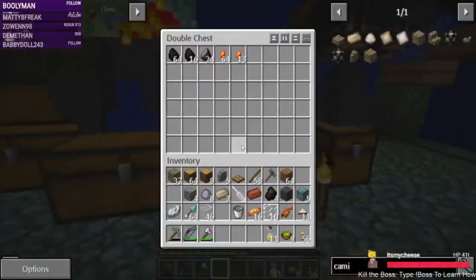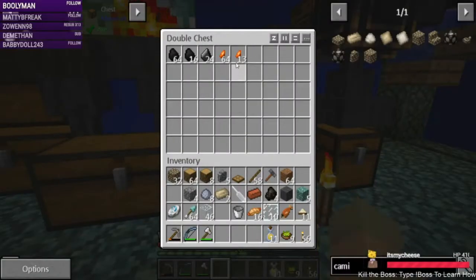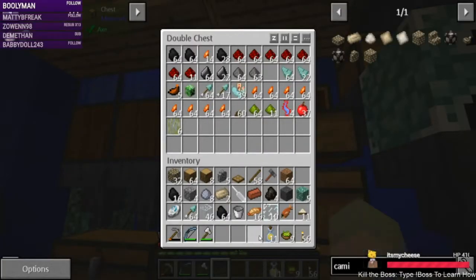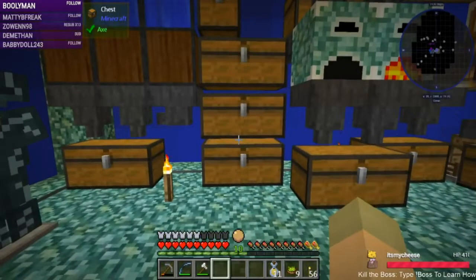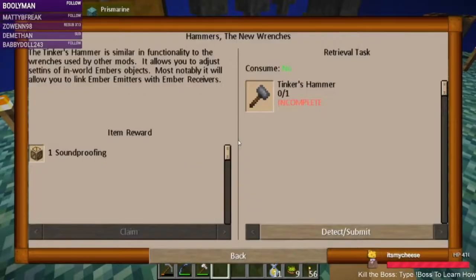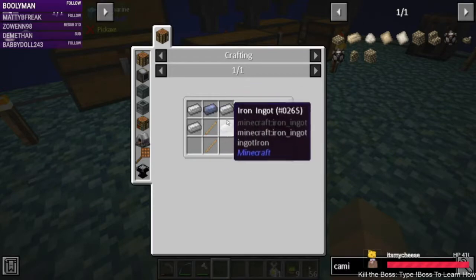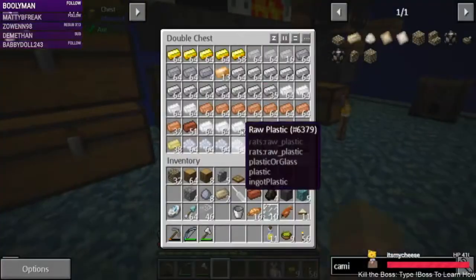We need to sort this out. We need to put that stuff away. That goes in here. How do you make a Tinker's Hammer? Lead and... oh, that's totally something we can do here — lead, iron, sticks, workshop.